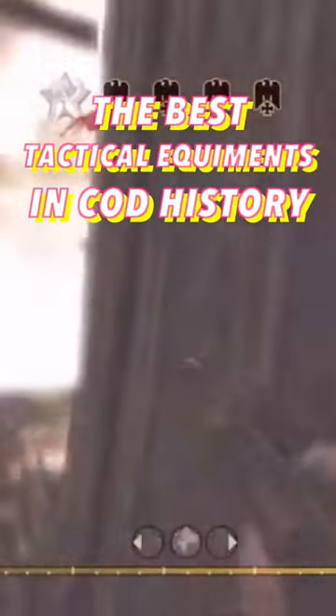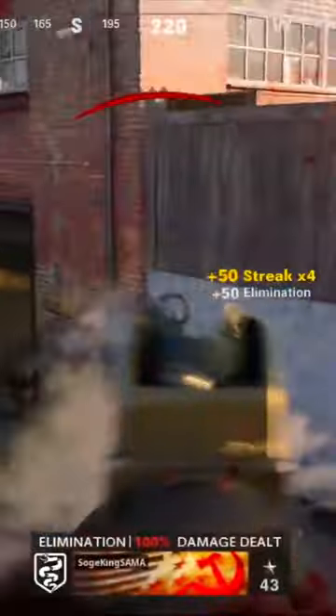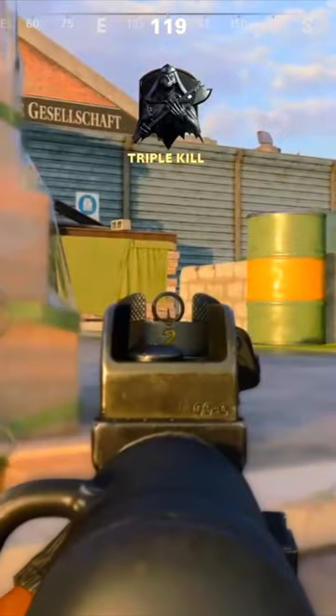The best tactical equipment in COD history. Fifth, Stim Shots from Cold War. It regenerates your health immediately, but the health regeneration was so slow naturally that these felt necessary.